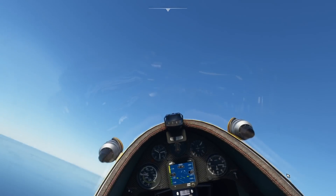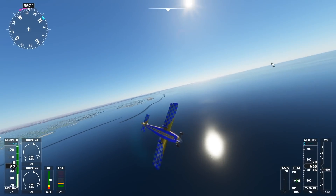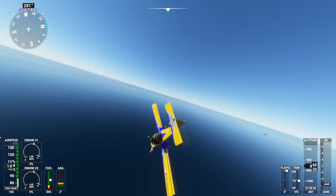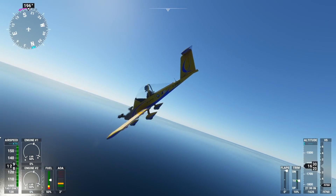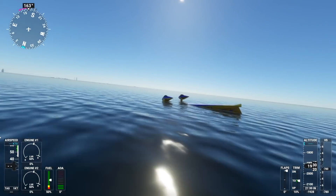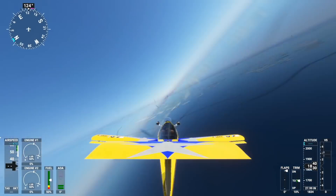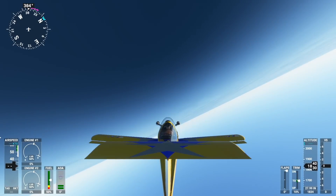So yeah, that is the Cri-Cri plane design for you — a custom built plane, a very interesting topic. The cheapest plane that you can get — this is what $20,000 or maybe even less gets you. Thank you for watching today's video, and I'll see you tomorrow, as always. Good night.